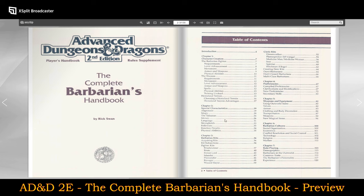We have the characteristics section: special characteristics, alignment, magic, talismans, money, language, strongholds, followers, reactions and penalties, and physical abilities. Then barbarian kits — fighter's kits including a brush runner, a brute, a forest lord, an islander, a plains rider, a ravager, and a wizard slayer.